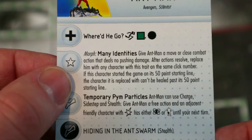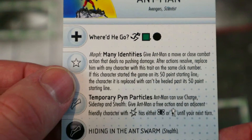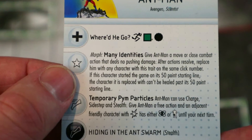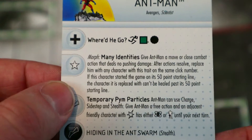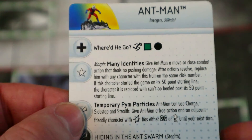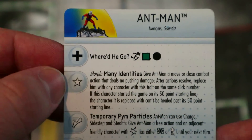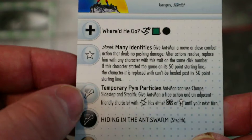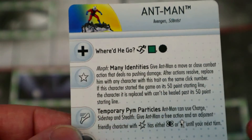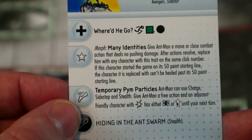That trait says: give Ant-Man a move or close combat action that deals no pushing damage — pushing damage isn't a thing anymore anyway — so after resolutions replace him with any character with this trait on the same click number. Then if this character started the game on his 50-point starting line, the character he is replaced with can't be healed past his 50-point starting line. They all have 100 or 50 point lines — you could switch between all of them. There's literally like a dozen options, about 12 of them.